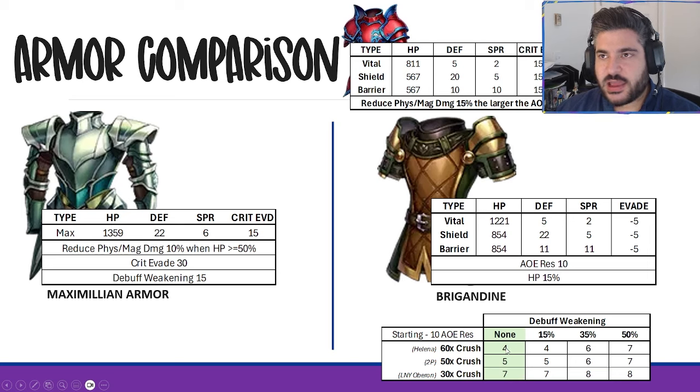This chart shows what that 10 AoE res really looks like after a unit crushes it. There are three levels of crush: Helen of the Black Rose at 60 AoE crush is the most common benchmark, 50 exists, and Lunar New Year Obrin is at 30. Debuff weakening affects how much your AoE res gets crushed. At 60 crush with flat resistance, that 10 AoE res is really only 4; even with 15 weakening it's still 4; at 35 weakening it becomes about 6; at 50 AoE res it's only 7. Realistically, that 10 AoE res is only 4 to 6 effective for most units.